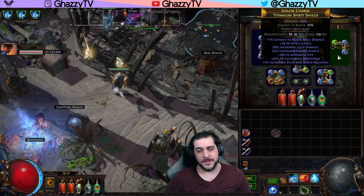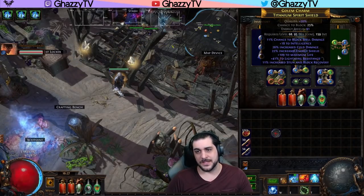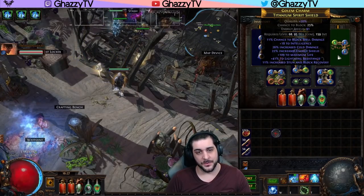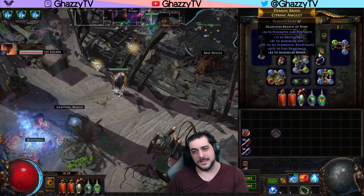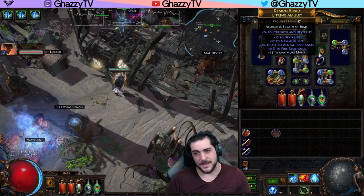The same goes for the shield; however, we try to keep the budget down on it. So we went with a chance to block spell damage shield with some life and resistances, and no actual damage increase. And like I mentioned, the Amulet is the same thing — just life and resistances and some attributes. So there's no actual damage gained from it.